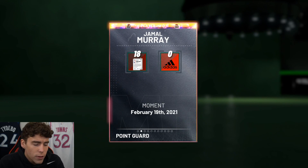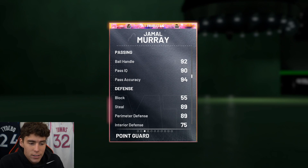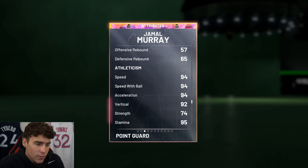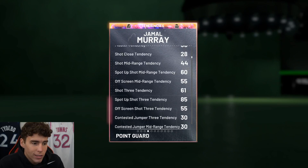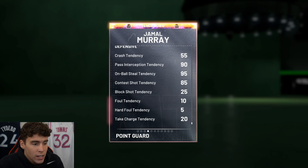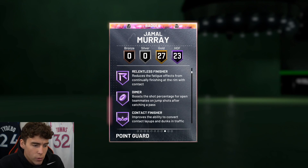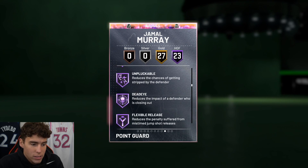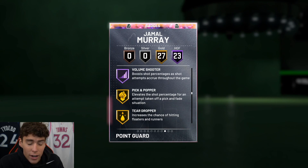Looking at Jamal Murray here: 6'4", 207 pounds, 96 three-ball, 95 driving dunk, 92 ball handle, 89 steal, 89 perimeter defense, decent interior defender, 94 speed, 94 ball acceleration, and a 92 lateral quickness. Tendency-wise, 98 driving dunk tendency. His defensive tendencies are very solid as well. He's got 23 Hall of Fame badges: catch and shoot, relentless finisher, dimer, fast break finisher, downhill, handles for days, near-corner, quick first step, tight handles, dead eye, flexible, range extender, hot start, tireless shooter, floor general, and volume shooter.